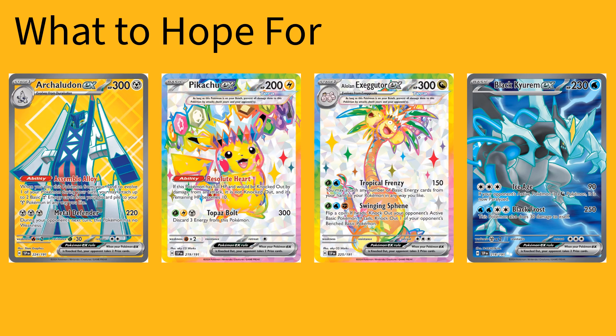Pikachu EX is a great Pokemon. Magneton goes really well with it — it cannot get knocked out in one hit if it has full hit points, and Topaz Bolt can pretty much KO anything. Alolan Exeggutor EX is a pretty interesting card. Tropical Frenzy does 115, and then you can attach basic energy cards from your hand to your Pokemon however you like. And then Swinging Sveen — you flip a coin, and if heads, you knock out your opponent's Pokemon; if tails, you knock out one of your opponent's benched basic Pokemon.